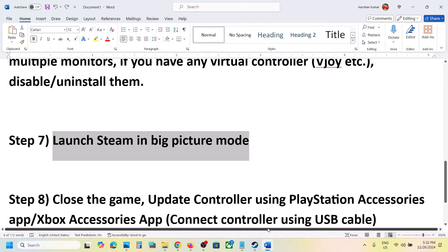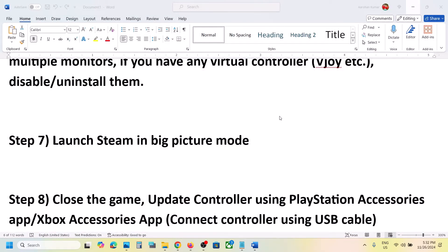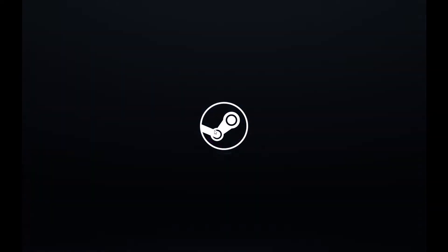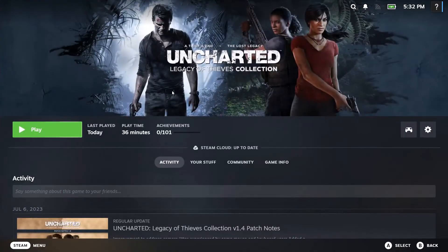The next step is to launch Steam in Big Picture Mode. Go to Steam and on the top right you can see the Enter Big Picture Mode icon. Click on it to launch Steam in Big Picture Mode, then launch the game and check.